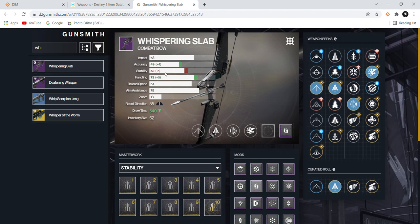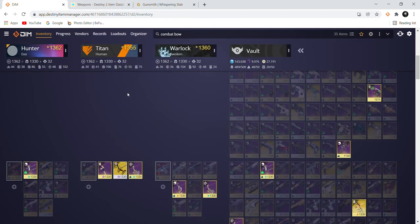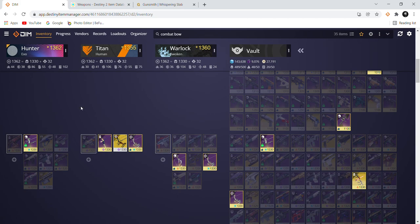Whispering Slab's accuracy won't do what Biting Winds can at longer ranges, but it performs well at medium distances without putting you at a disadvantage. The difference only shows up at super long range. That covers the kinetic bows — now we move to energy bows.